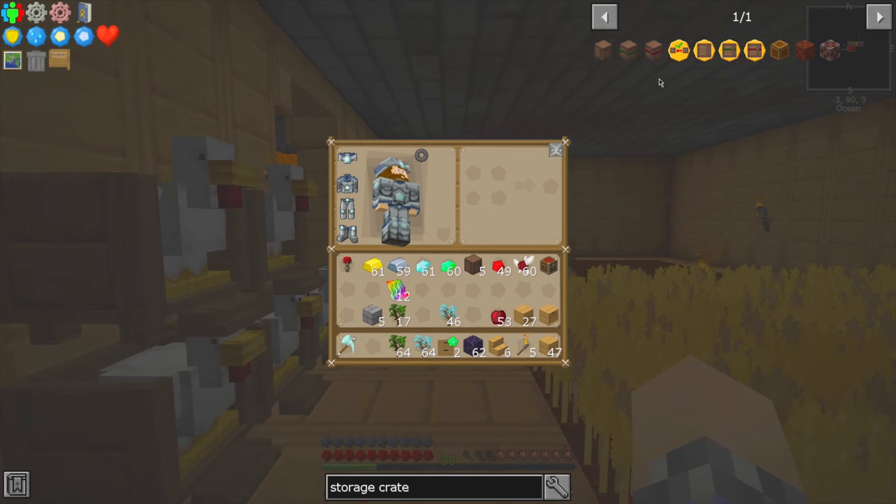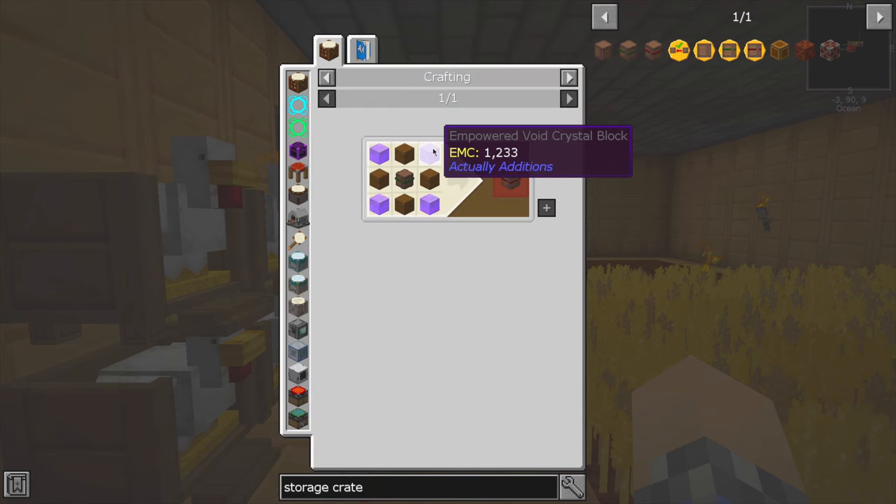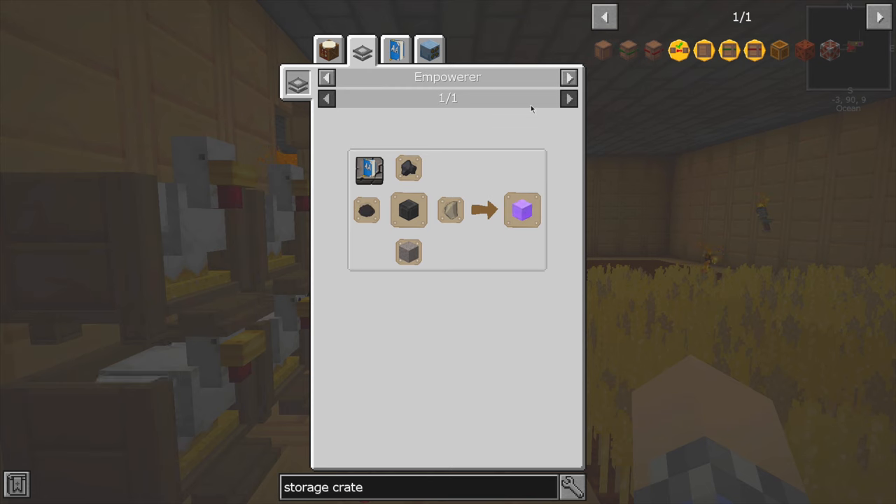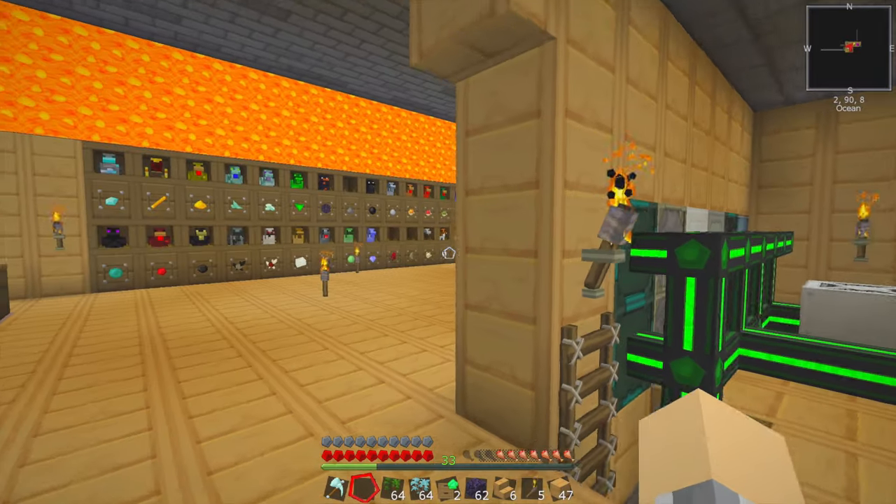That's how I'm going to be doing this at least. The large storage crate requires that we get empowered void crystal blocks, which means we'll need an empowerer. This seems like a whole situation that I'm not quite ready to discuss today.